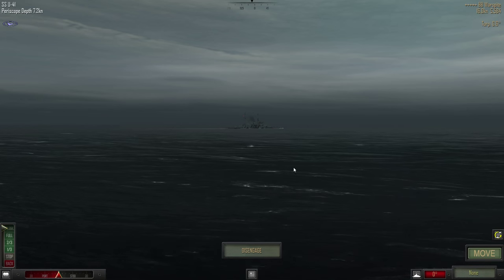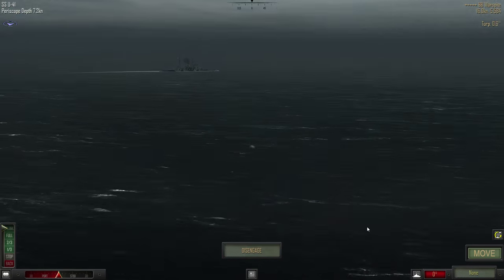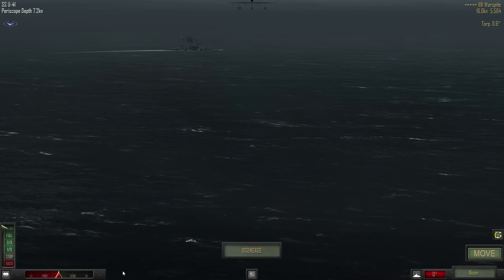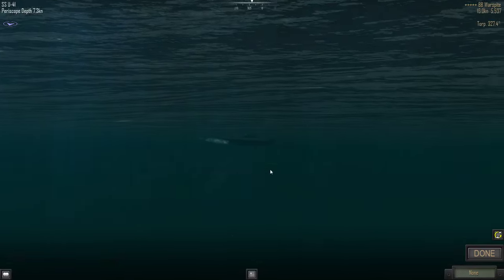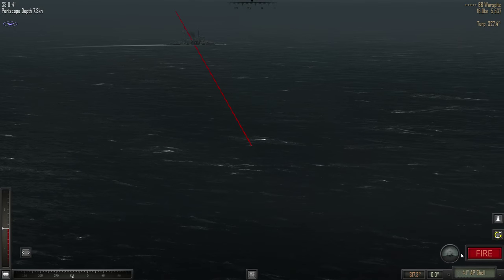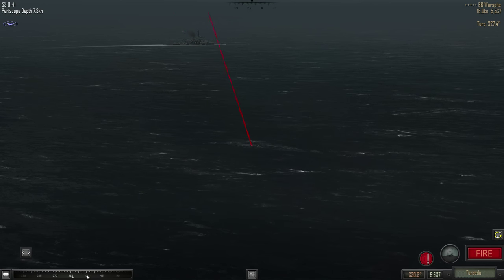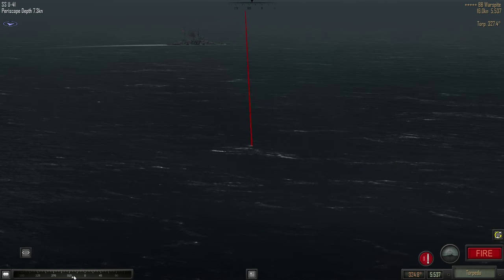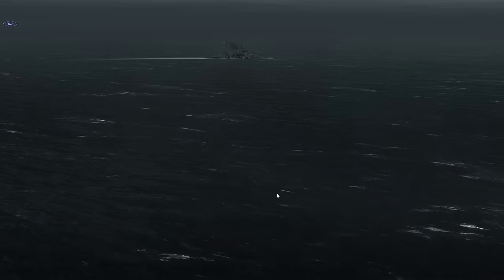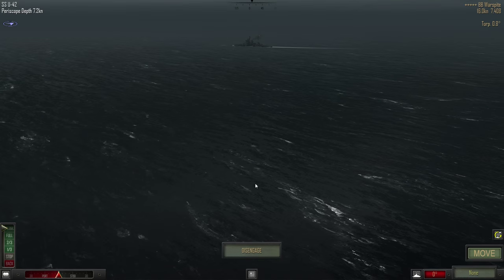Now we have to launch with the U-42. This is probably a great time for us to turn away. We just got a torpedo reloaded as well — let's fire that one. They're going 16 knots, 327 is the recommendation. They're going to turn in more though, so let's do 325. Fire. We'll turn around so we can get our stern torpedoes fired.